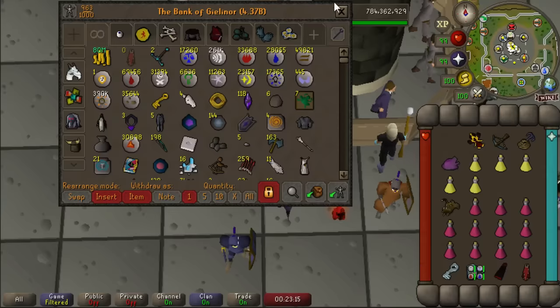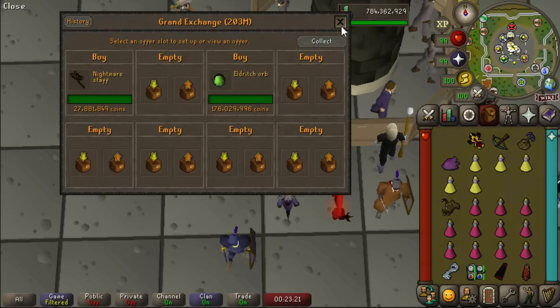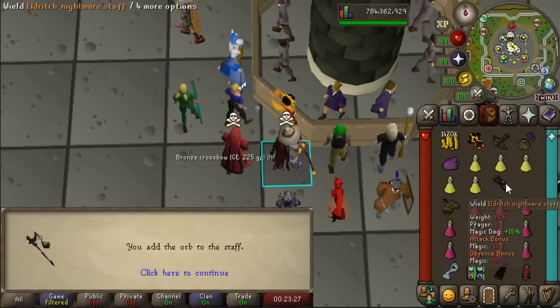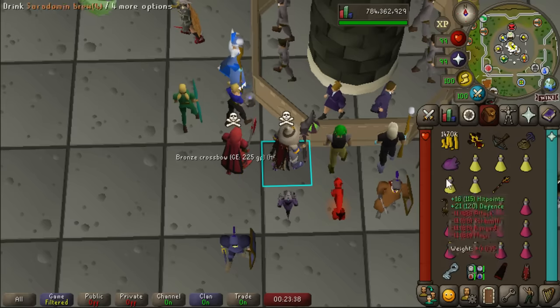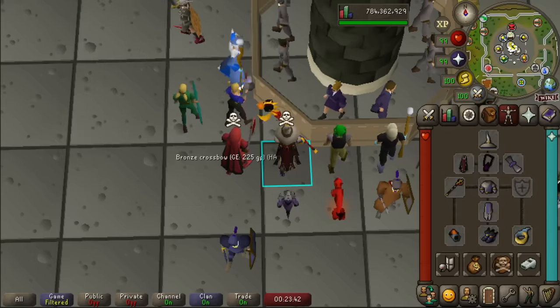Starting things off this time, I have spent a significant amount of our cash stack on an upgrade that's probably long overdue: the Eldritch Nightmare Staff. Let's go ahead and throw the orb in there. This bad boy right here is insanely good. Its special attack is very high-hitting, and it also restores prayer — a very high amount of prayer. It's like an SGS on steroids, except it doesn't heal your HP. The reason I really wanted to buy this right now is because I've been wanting to try out Kree'arra with the Shadow.